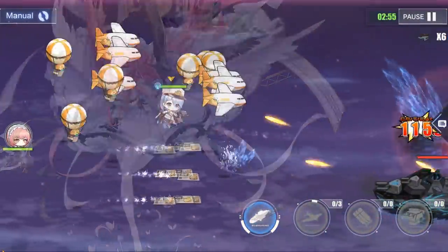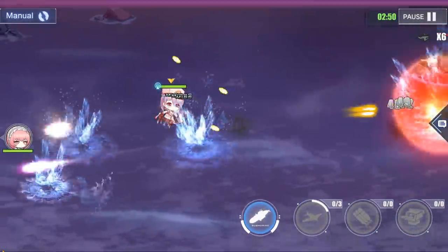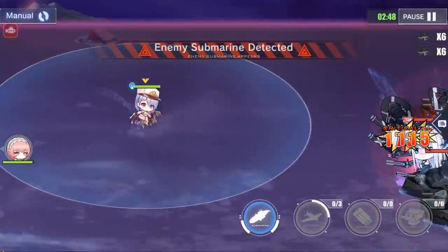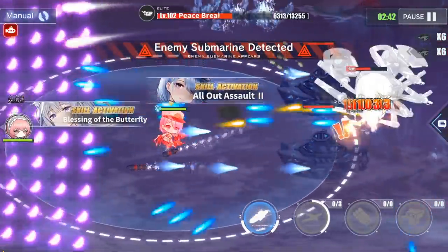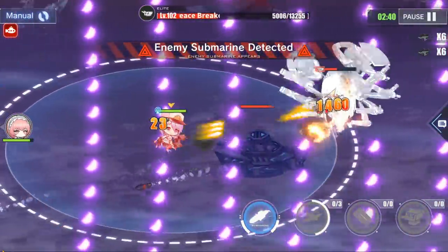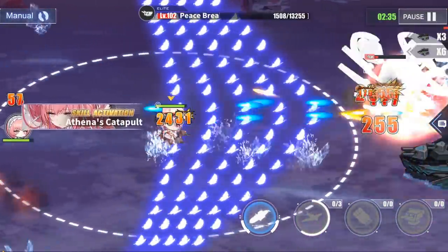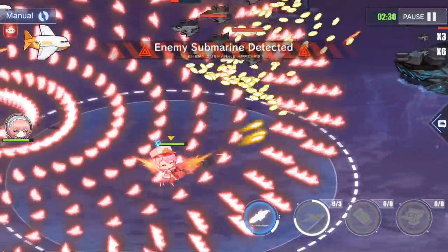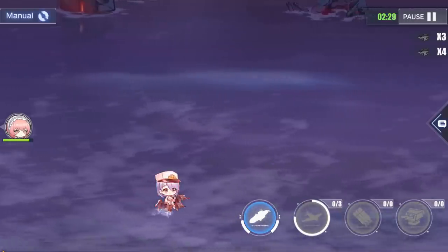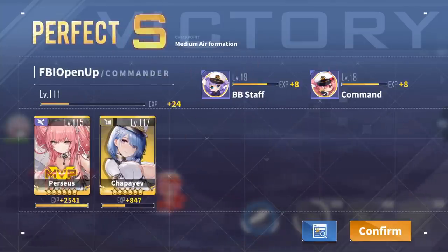On to the fifth battle. Perseus just healed Chapayev right up to full health once again, and they're cruising along — none of them have taken barely any damage so far. There's an Athena's Catapult proc, Blessing of the Butterfly, a nice all-out assault, and Waters of Sticks procs to heal Chapayev just a little bit more. Another Athena's Catapult for extra damage while waiting for the airstrike reload, and the battle is finished. Perseus gets MVP.